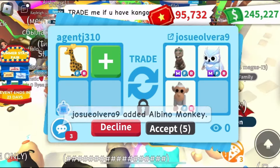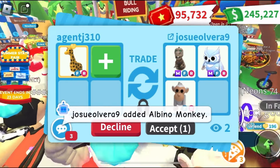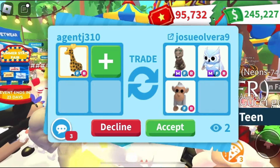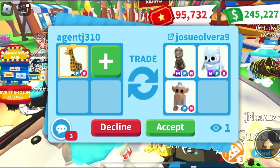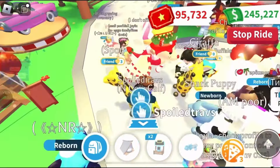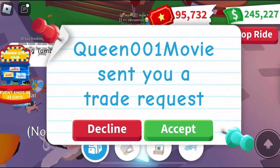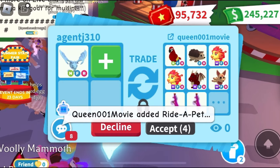Next offer is a mega skelly rex, a mega snow owl, and an albino monkey. Trading advice: the mega skelly rex is pretty good, but the mega snow owl is extremely hard to trade. I don't like trading for pets that are very hard to trade — you get stuck with them for a long time. Stay away from mega snow owls because they are hard to get rid of.